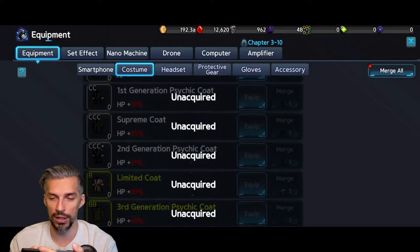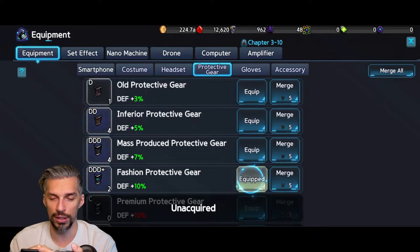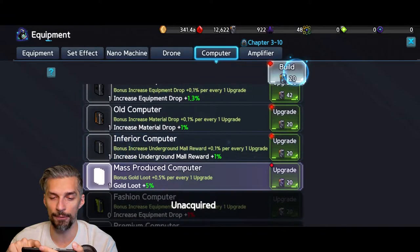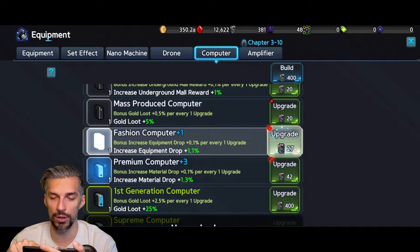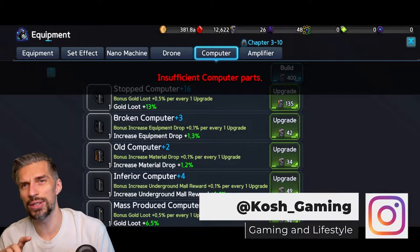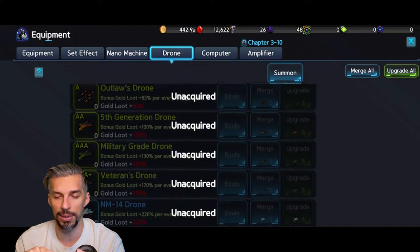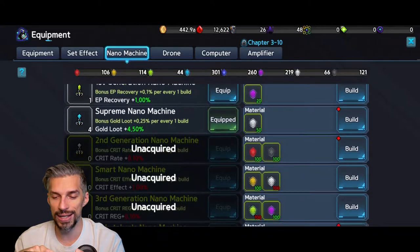What equipment to go for depends on what you already have. We have an SSS smartphone — pretty good — but a horrible costume, horrible headset, and horrible protective gear, hence the low defense. First you can merge what you have. You'll also need to do summons and complete dungeons to unlock new computer content, which helps you progress faster. For the computer, spread resources evenly; for the drone, go as high as you can since it's for your gold bonus.